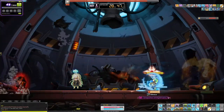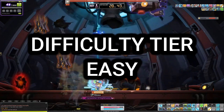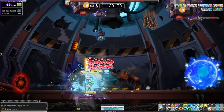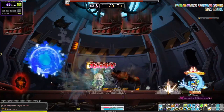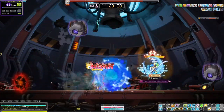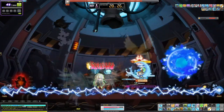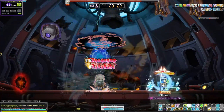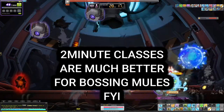Bowmaster does that at an excellent level because of how good the class is. It has very high damage output and very high DPM. It's also a two-minute class and its burst skills last from 30 seconds all the way up to more than a minute, so you're almost always bursting. That means you can go from boss to boss a lot quicker, it doesn't take up as much time, and it makes things more enjoyable overall.